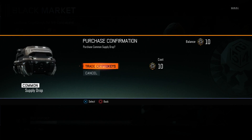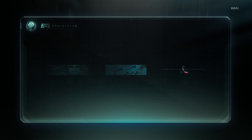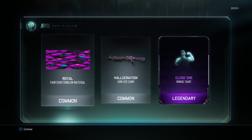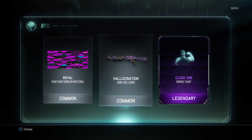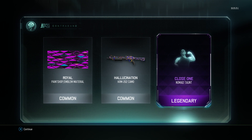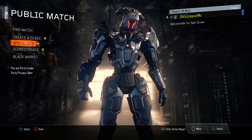Oh my god — Legendary! Dude, that's supposed to be super hard to get. Look at this — the KRM, that's a shotgun. And we got a paint shop emblem material. That is so cool!